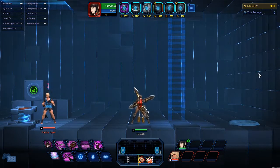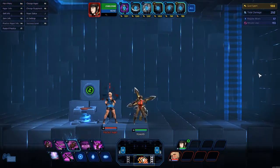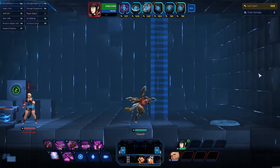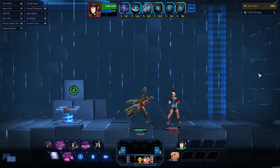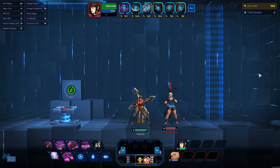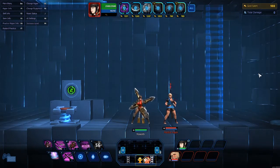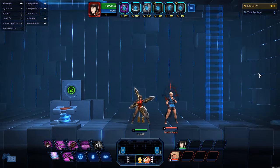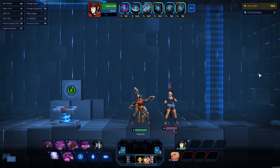Kurenai is a great in-and-out assassin. She can go in, stun, and dash out; go in with her ambush and stun and dash out; or go in, stun, and use her ultimate to pull the target out of their team. That's one of her big key points. Anyway, this was my quick guide for Kurenai in Hyper Universe. Build how you want, play how you want, find what play style suits you — this is just a simple introduction and guide to how I play the character. I'll catch you on the next one.